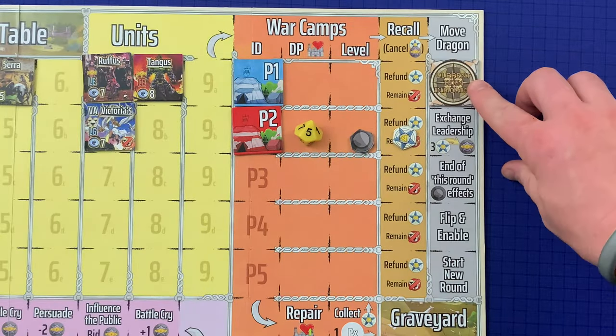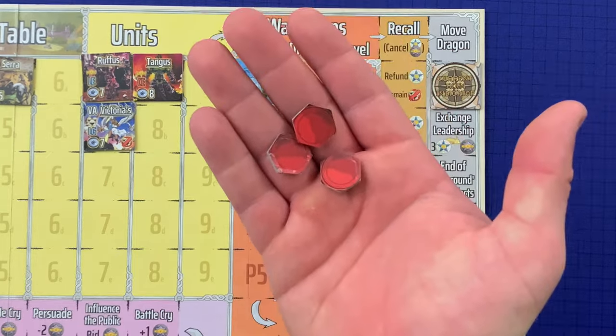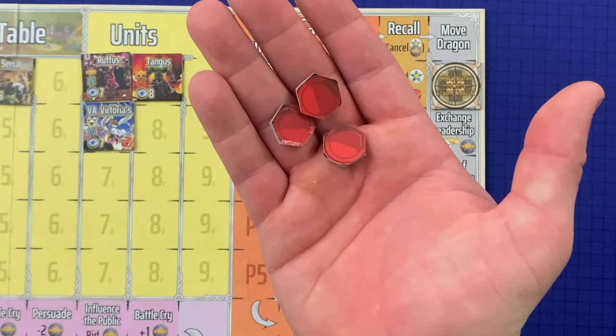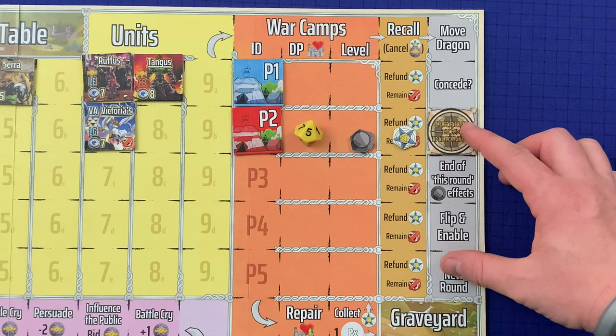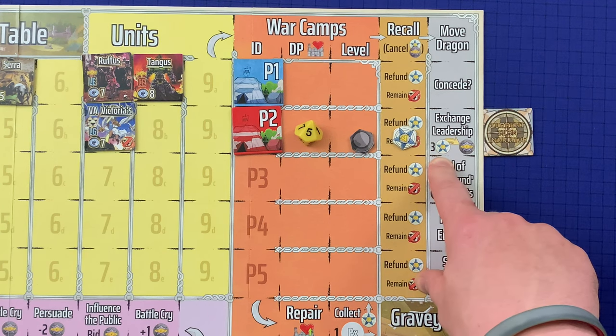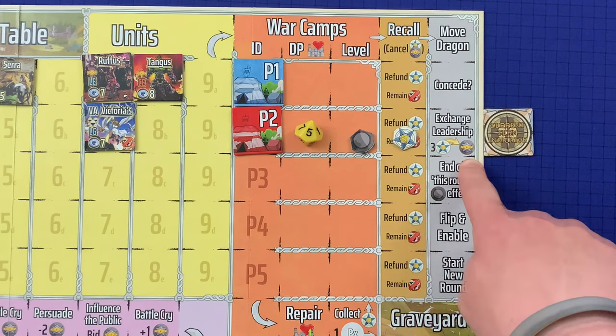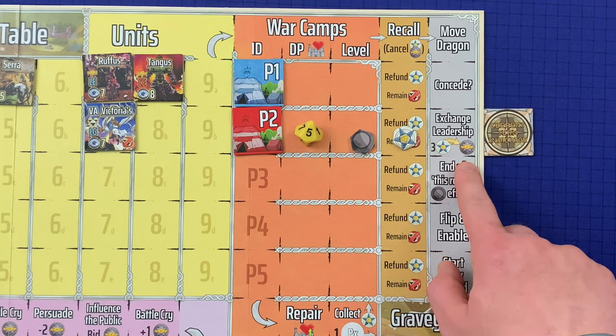Next the CTI goes to concede. When it reaches the concede slot, starting with Player One, each player is given the option to concede and quit the current game session. If a player decides to concede, they place three war tokens on three different spaces within their war camp borders, then remove all of their remaining pieces from the game. These war tokens can then be collected by any unit that ends their turn on a space with that token. Next the CTI goes to exchange leadership: starting with Player One, players can pay loyalty from any of their units to gain leadership for their warlord — for every three loyalty paid across any number of units, that player's warlord gains one leadership.